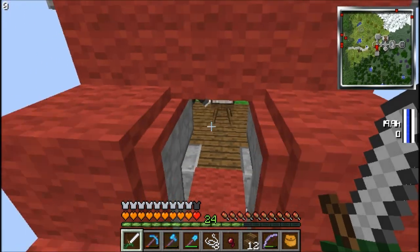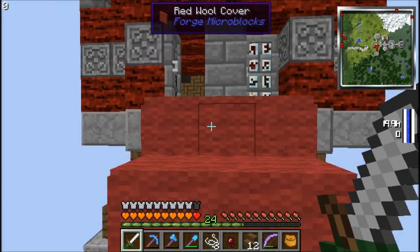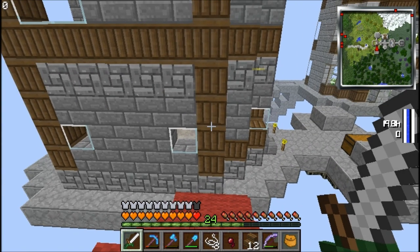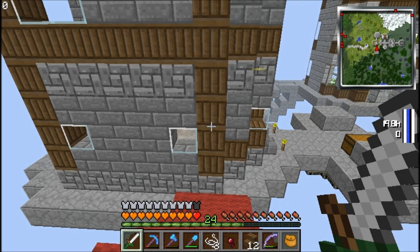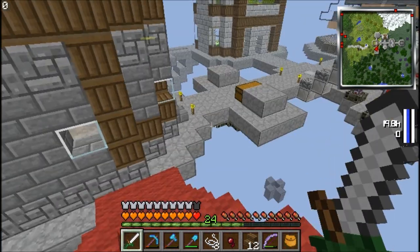I'm thinking down below I might have a little prop room. I was thinking about how I could make little — what do they call it? Clothes racks. There you go. And they're going to be armor stands, and then on top there'll be micro blocks going across to connect them all, and it'll look like a metal beam. It'll be pretty cool, if I actually do that.